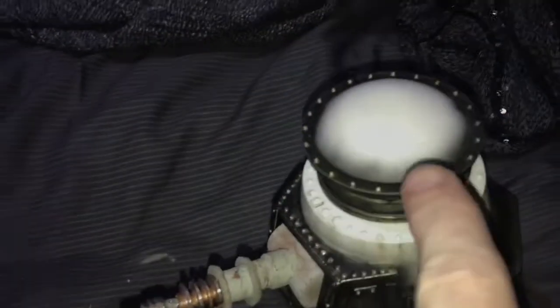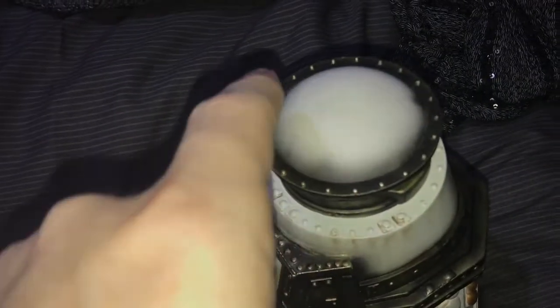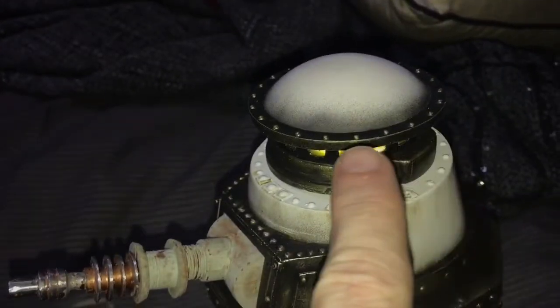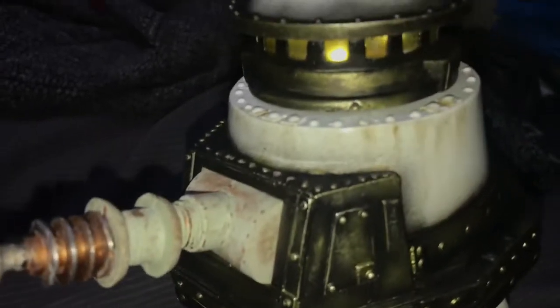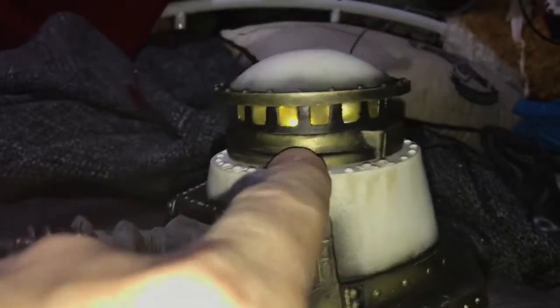Let's start with the top helmet section here. As you can see, I've weathered it around here so we can see the sort of black grime and muck that's built up. I've brushed it back so the gold is still showing through. I've done the same thing with the head section - you may remember I recast this in clear resin so the eyes light up. You can just see them glowing there.